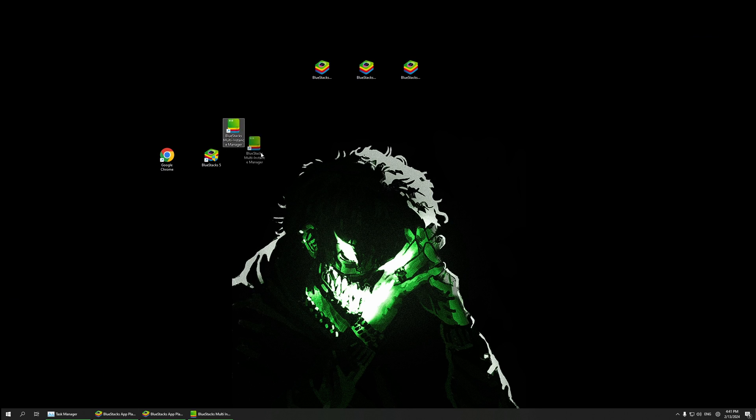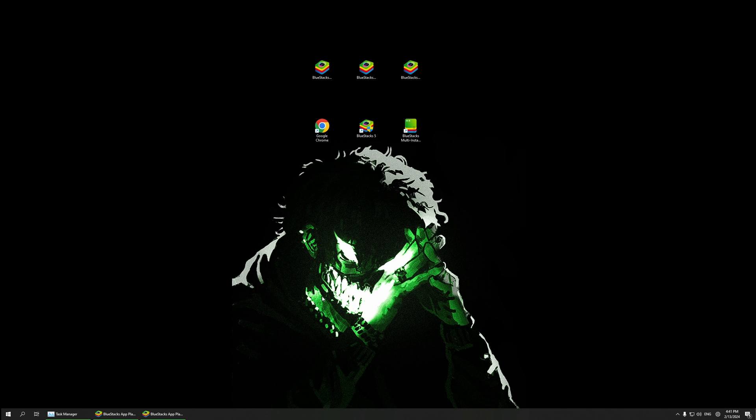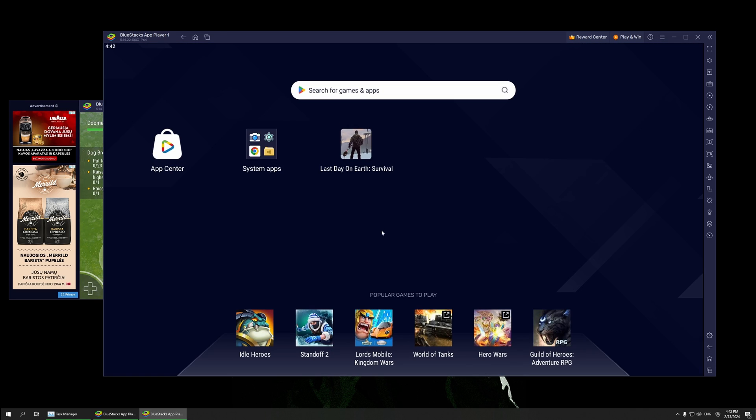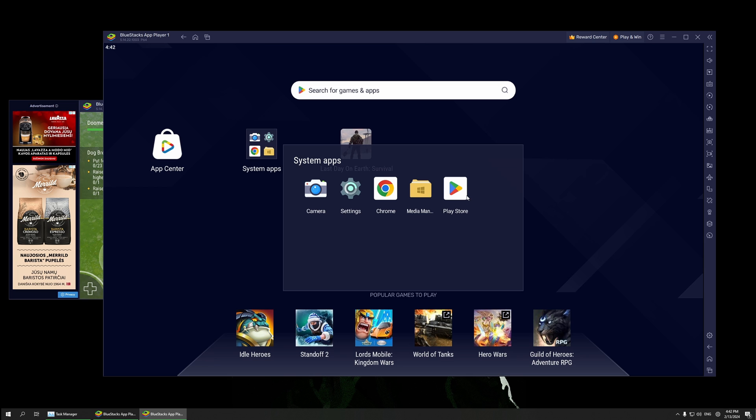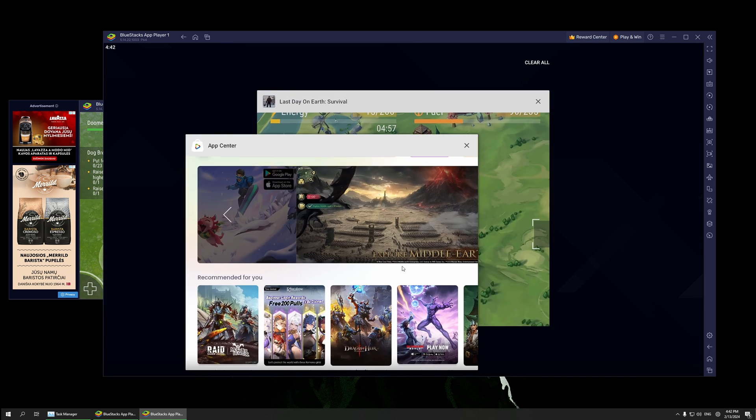It has to be Pi64. As soon as you install BlueStacks, everyone is going to have the Multi-Instance Manager. Open it up and make sure your instance is Pi64.